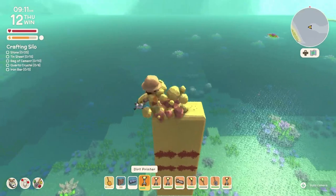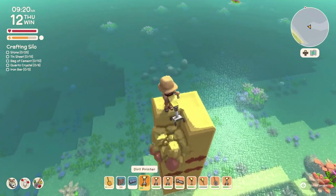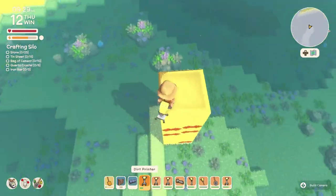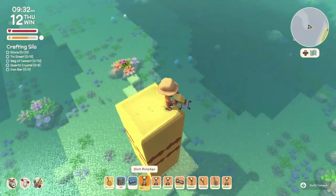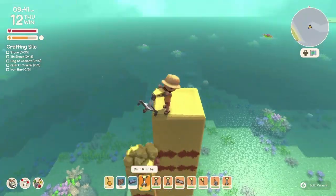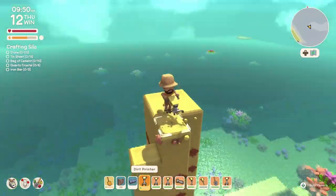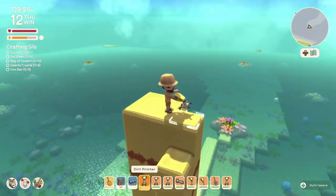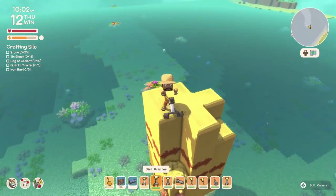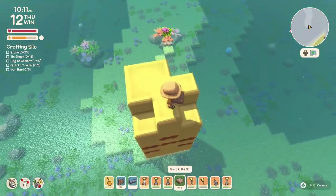Ideas started flowing, so I came home that night and started doing some test builds. Once I got a couple test builds in I had an idea on how to do it. I found a place out here in the ocean where we're gonna put the lighthouse — a little far away so we have perspective. Even up close I was actually very happy with the way it turned out — I was in shock because it came out better than I expected.